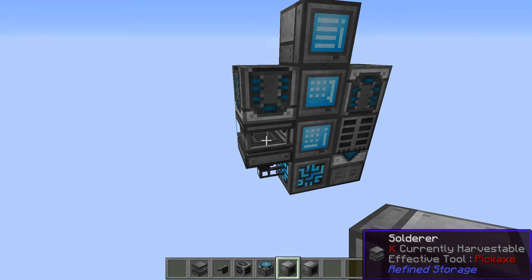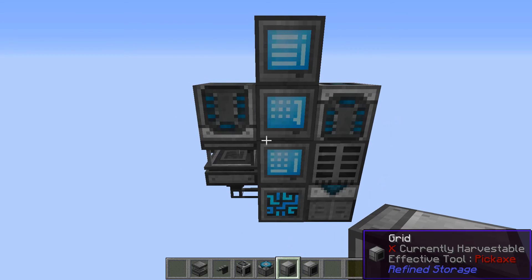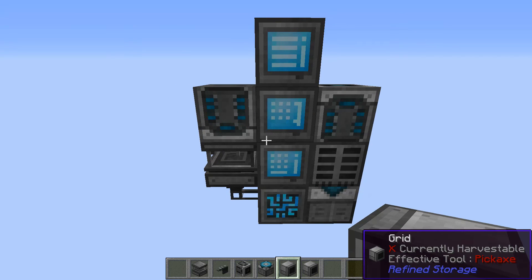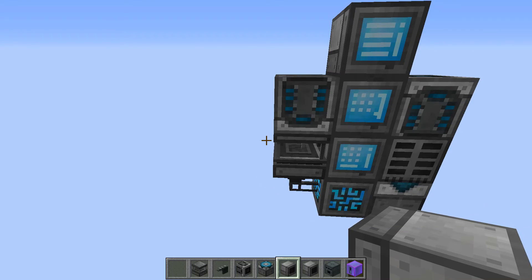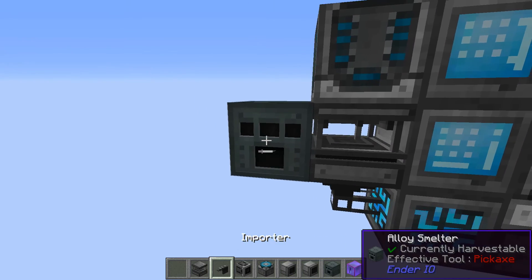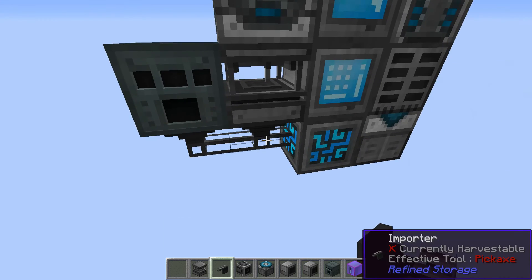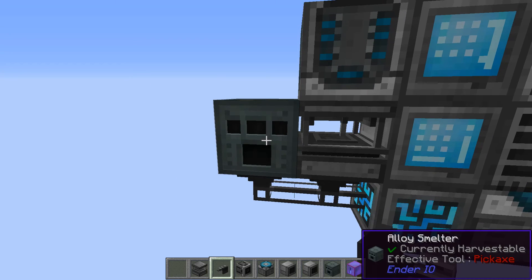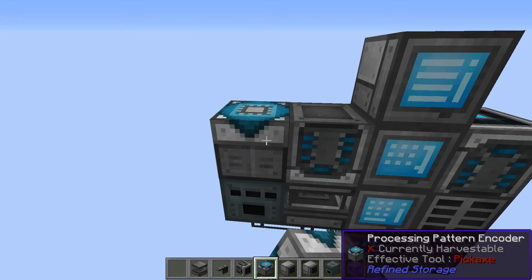But what if we want to integrate something that's not the Refined Storage mod — like an alloy smelter? Let's go ahead and integrate that into the crafting. I'm going to put it up here, put an importer underneath so it should pull the output automatically. I don't think I need to configure it — we'll find out. We need the crafter to go on top.